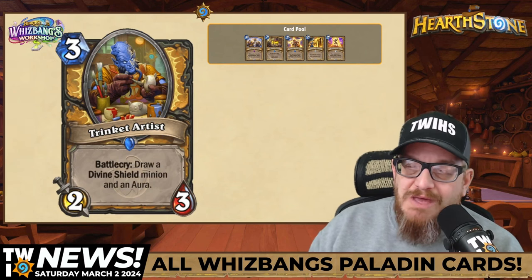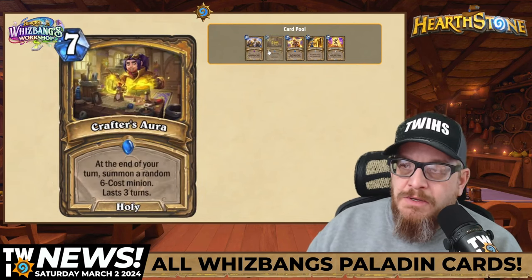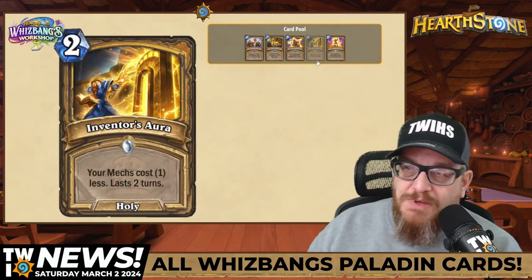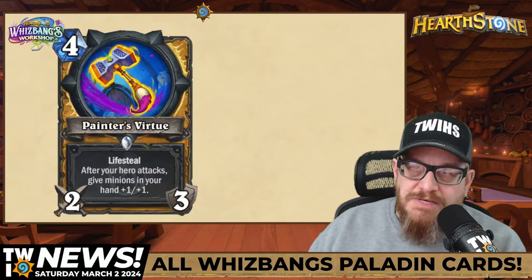Next up: three mana, 2-3 Trinket Artist with Battlecry — draw a Divine Shield minion and an aura. We've already went over the auras, so whatever Divine Shield minions are in your deck plus one of the auras, you'll be able to pop off. This is a cool card and I like the art.